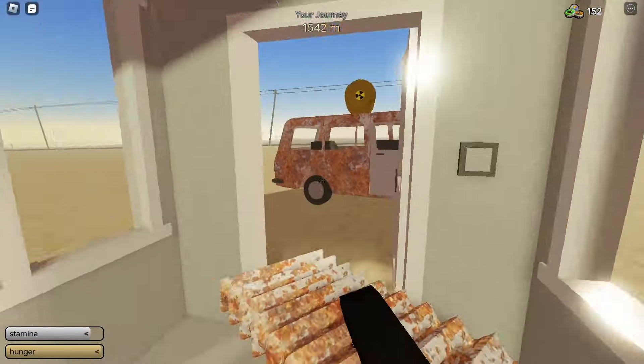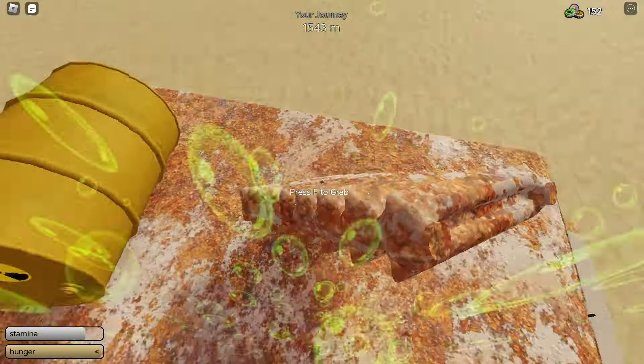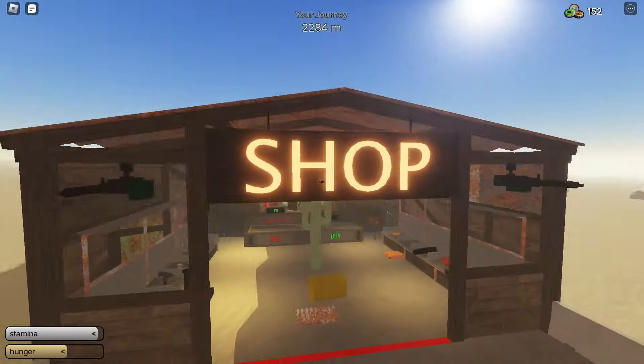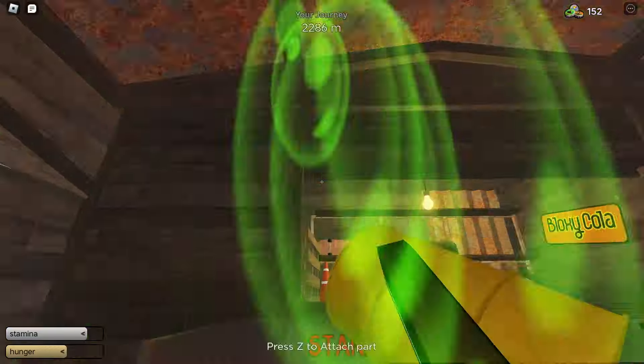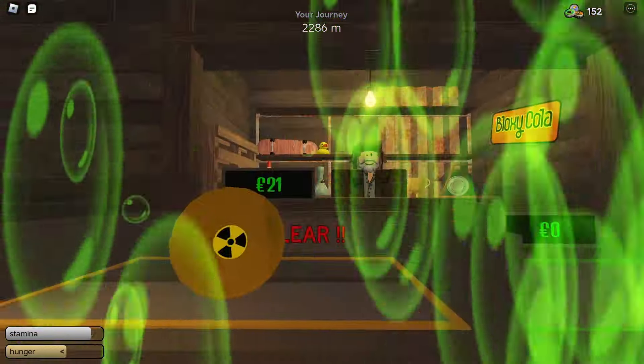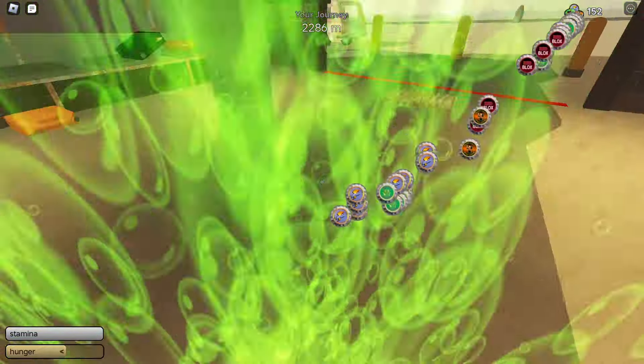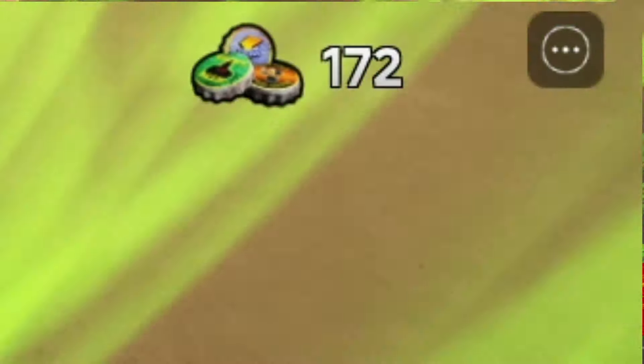I'm going to put the radiation barrel on top of my vehicle and grab a couple more things before heading to the shop. I'm at the shop now — this is what it looks like. We're going to be selling this. Look, it costs 21 because I'm in green condition. Boom — we got 172 tokens.